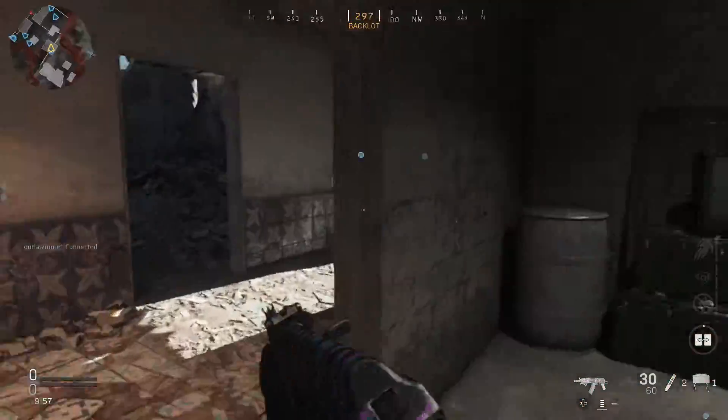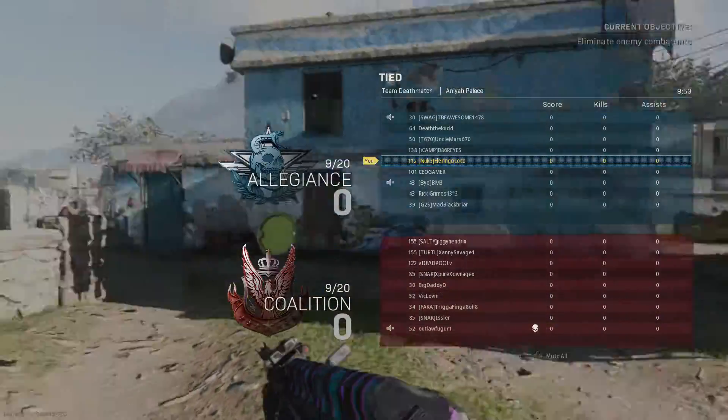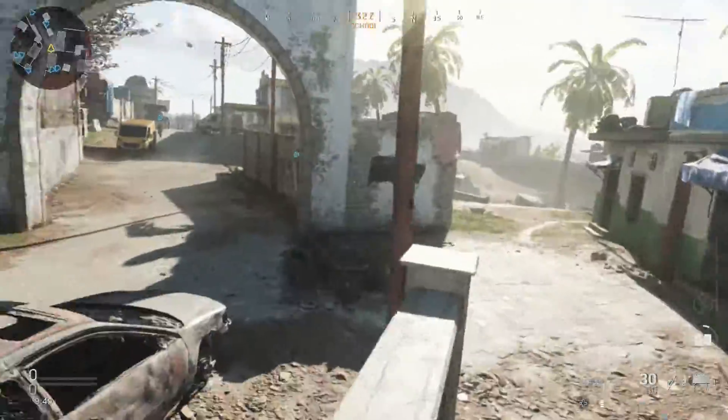All right, so we got a match on Ania Palace — obviously the biggest map in the game and the slowest playing map of the game.